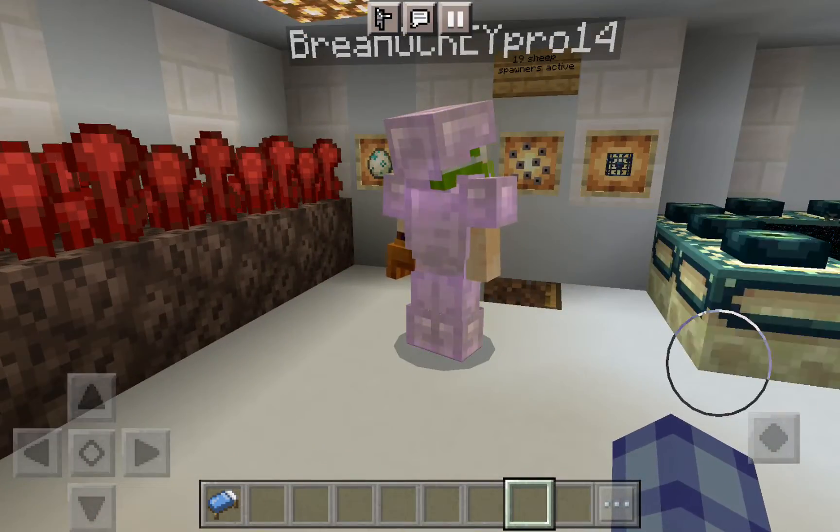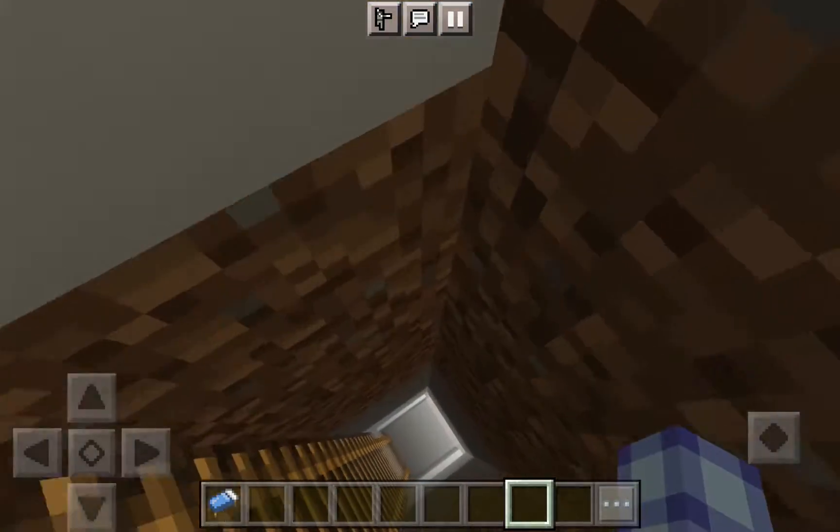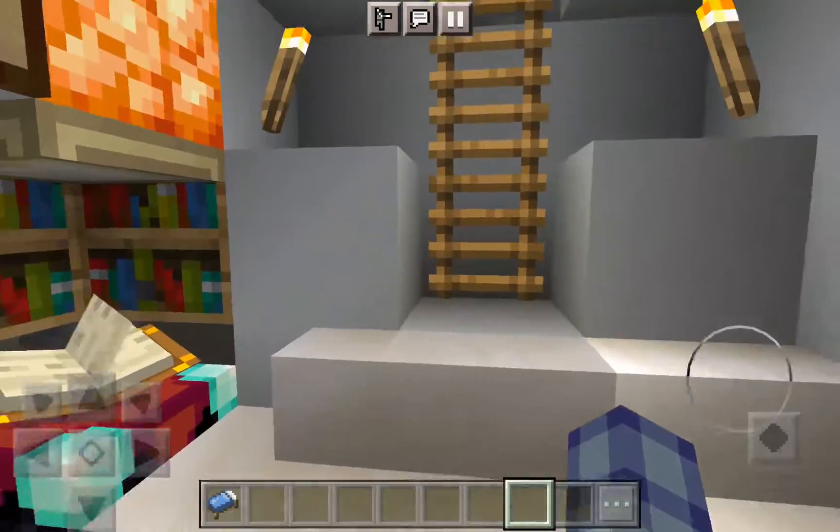There are 19 sheep spawners active if you read right here — 19, that's quite a few. Here's my end portal. That's my room down there; it's very pretty.